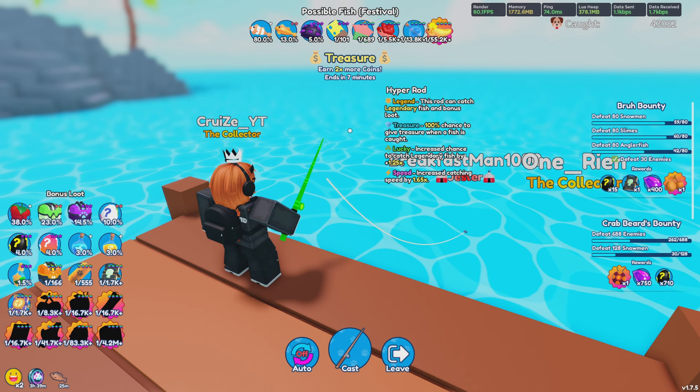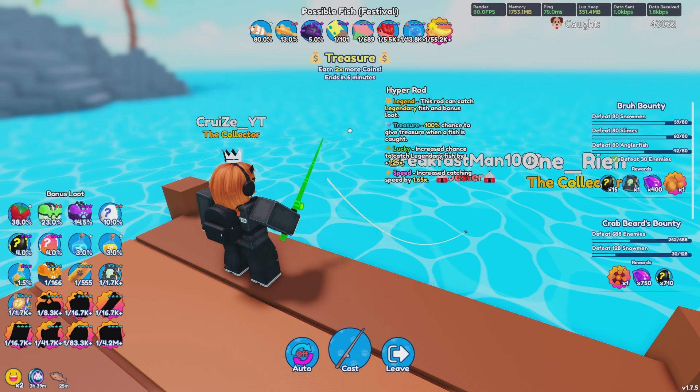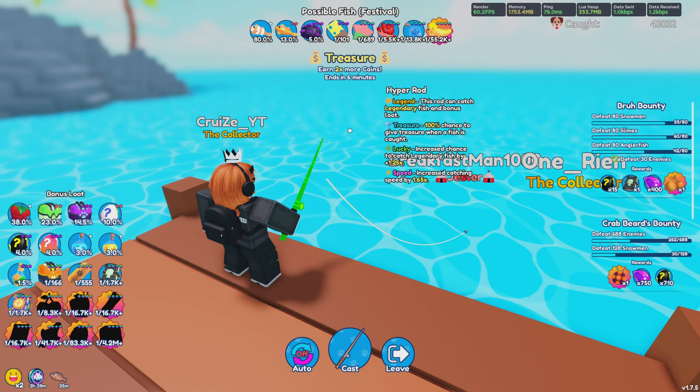For the last image, here's the summary of what's going to be in the update: a new Bruh questline, new global secrets, new festival secrets, new Atlantis secrets, playtime milestones, new shop items, UFO mount returning, possible fishing talent tree, and QOL changes. This update is going to be absolutely insane. It's kind of sad we're not seeing mythics, but with a 2-3 man development team already pushing out so much content, it's understandable.